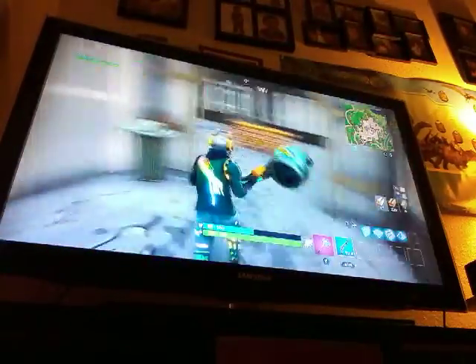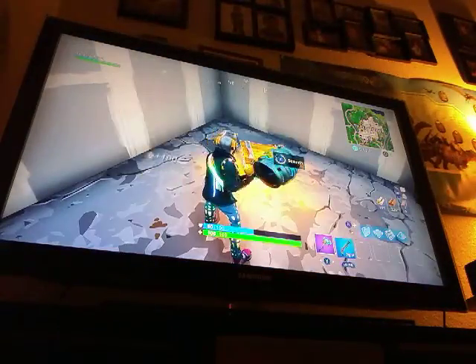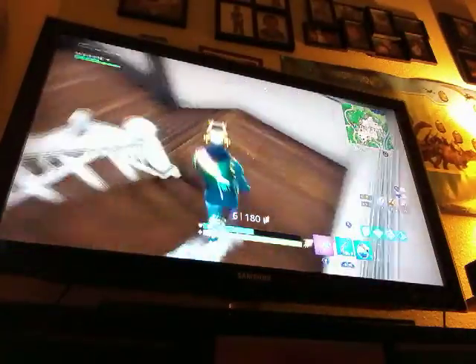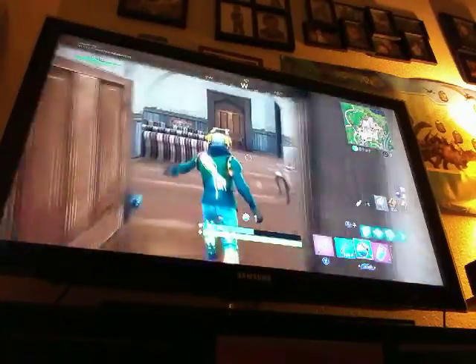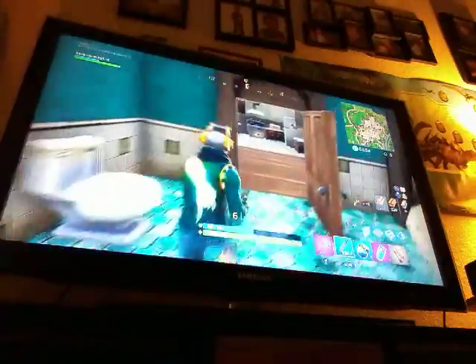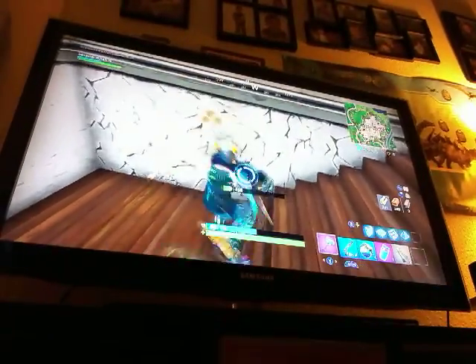Next episode on Fortnite we're going to do a challenge where Little J gets to pick our guns. Every single time I kill him I get a point, and we're going to do first one to five kills. It's almost Halloween and that means we get to do Halloween challenges on Fortnite! I found a secret chest — actually we're just trying to get some wood.